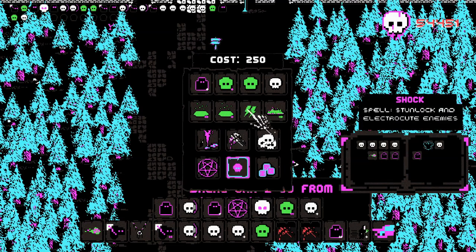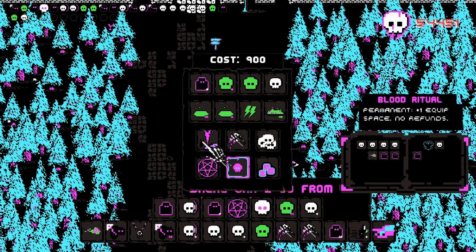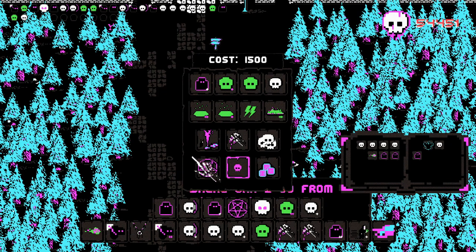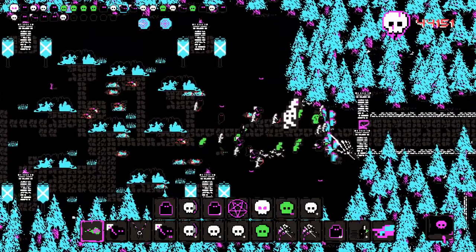How it works is you kill enemies and you get points. These points can be used to purchase items, which are then equipped in the slots below. More slots can be purchased in graveyards, as well as a lot of other items that offer various things. Most of the items are minions, but some are direct damage spells or things that augment your existing abilities, like increasing the range and radius of your raise ability, or increasing your movement speed.